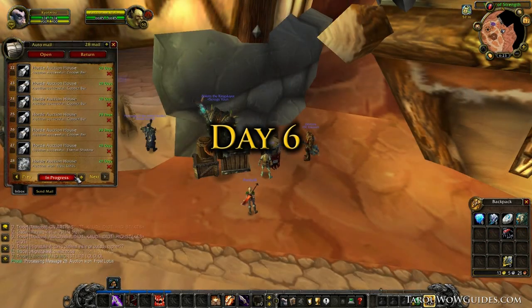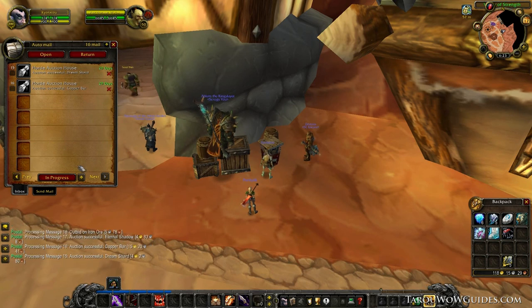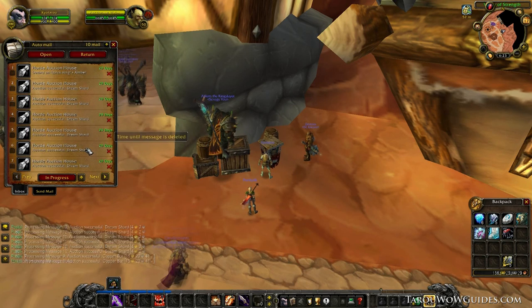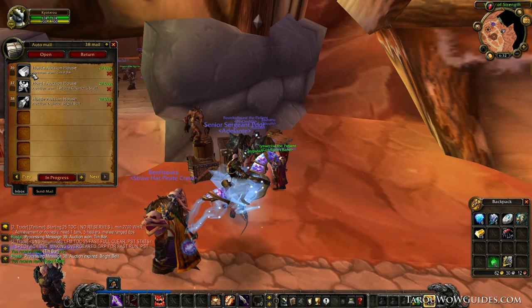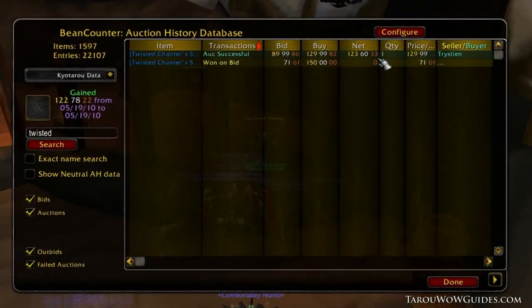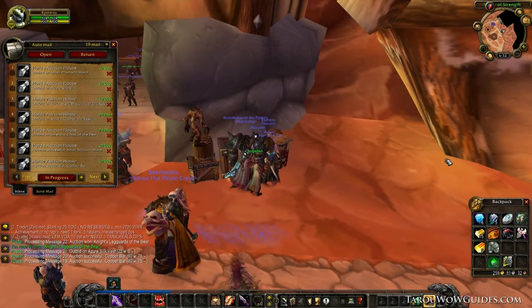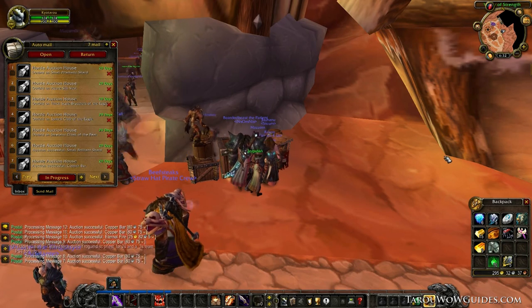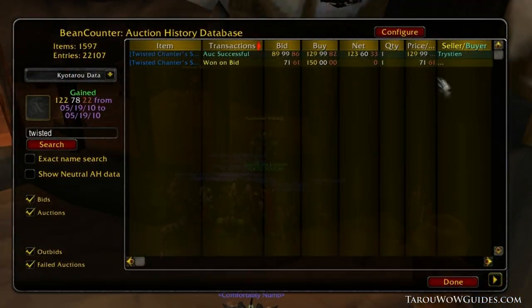Day 6. I logged in Tuesday early morning just before servers were going down for maintenance. I was doing my normal search routine and was able to find a once very popular twink staff, the Twisted Chanter's Staff. The bid was 71 silver with a listing time of less than 12 hours left. After maintenance, I logged in to find I won the item and flipped it for a net profit of 123 gold. Maintenance can be the biggest chance for winning items for cheap with a bid — players can't cancel and the item is stuck at whatever price they set until servers come back online. This is why I strongly suggest watching what bid you set for an item.